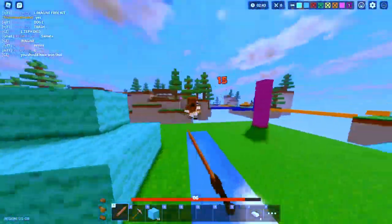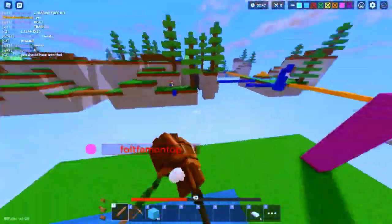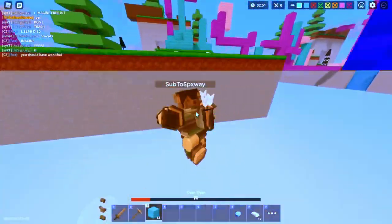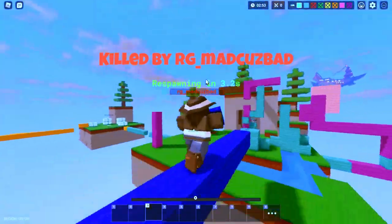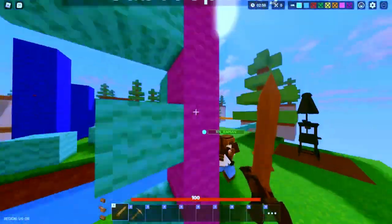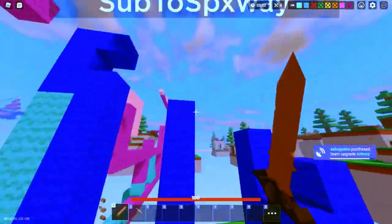Six days after the Dodo Birds, they added the new and iconic Lucky Block game mode. It was one of the most fun updates in my opinion, and most of the community agreed. As Season 1 was drawing to a close, Easy.gg enabled double XP. People flocked to the game to finish their missions.